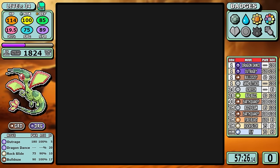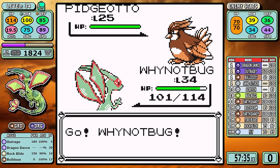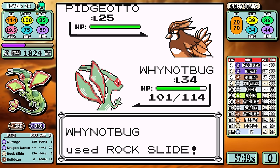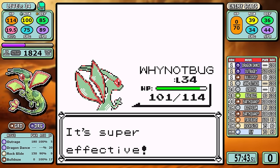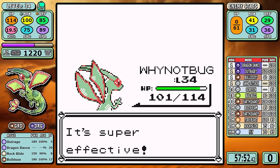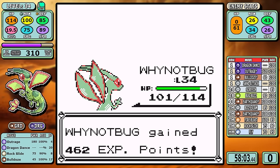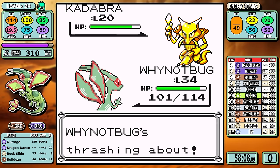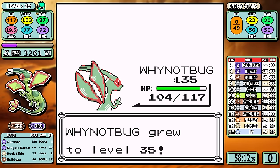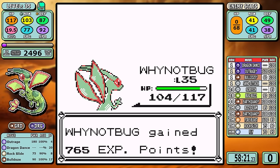Next up is Pokemon Tower, and Bug Buzz's moment in the spotlight is over — it's dead, it's gone, and that's just how life goes. A cruel reminder: you are only tolerated as long as you're useful, and when you are not, you are just discarded into the trash. Rock Slide is our new toy, and for the rival battles at least, it eliminates our need to open with Outrage, which means I can manage the drawback a lot better.